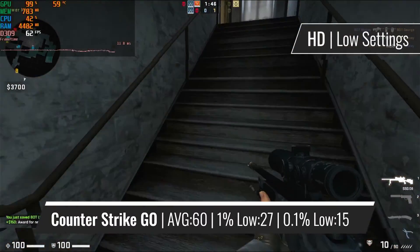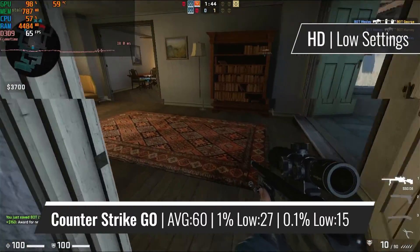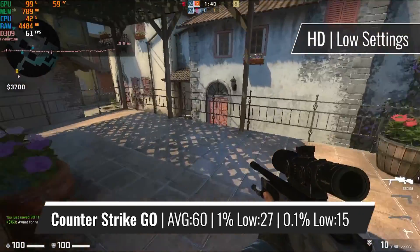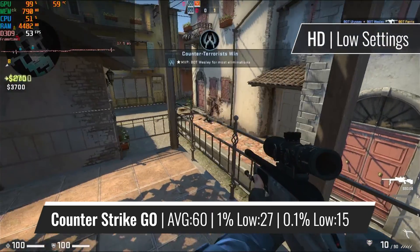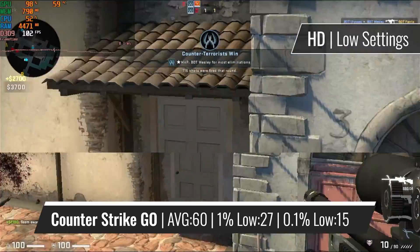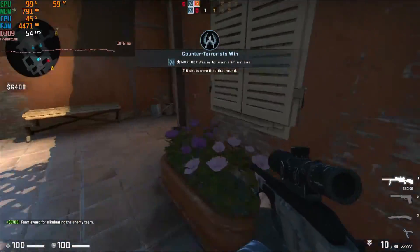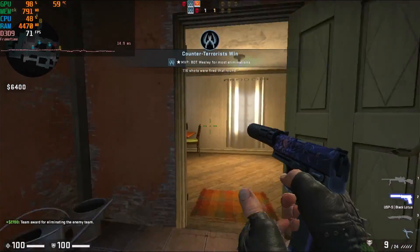Starting off the benchmarks with CS:GO. On 720p with all the settings turned all the way down, we are getting a nice and solid 60fps on average. Not quite playable on a competitive level, but for a casual player, this can be good enough. And of course, you can turn down the resolution even more, getting the 4 by 3 aspect ratio on which many players like to play CS:GO.